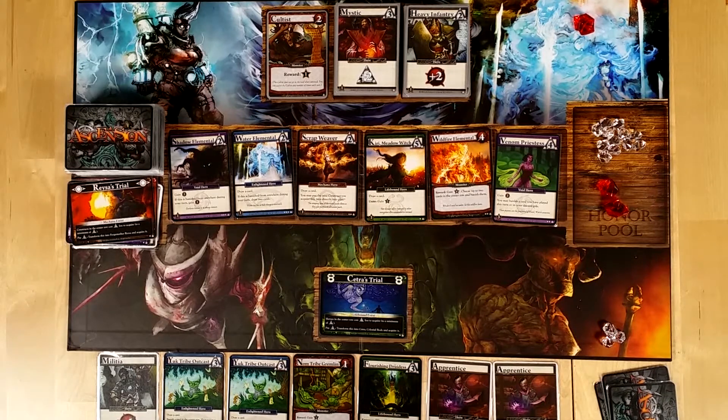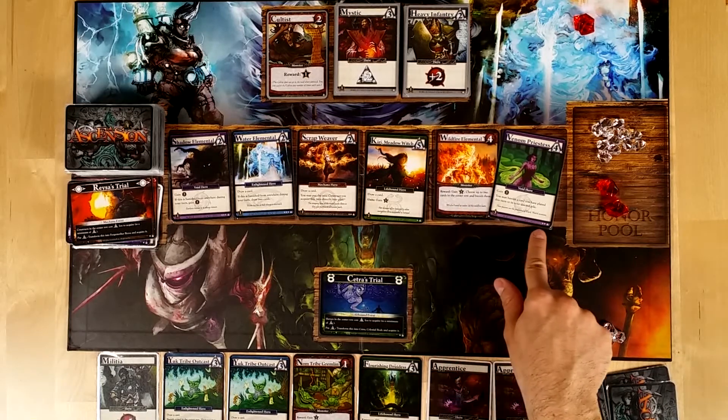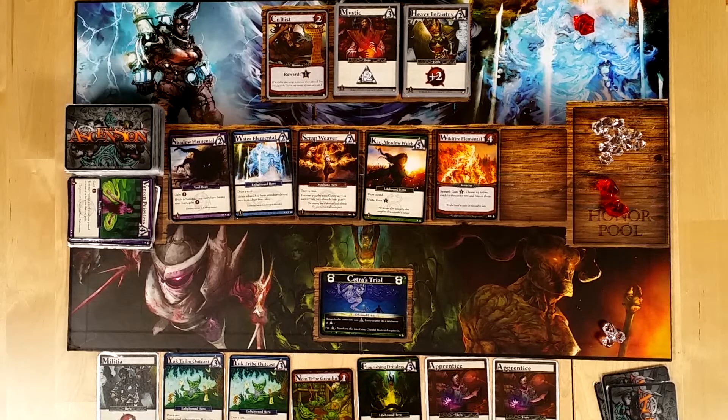I draw one card — another apprentice. Not exactly what I wanted, but that's fine. Now I can banish a card in the center row. I am going to banish this one because I cannot defeat it. Actually, yes I can — but I'm going to banish it just because it's there. Then I can banish this to acquire or defeat any monster in the center row without paying its cost.